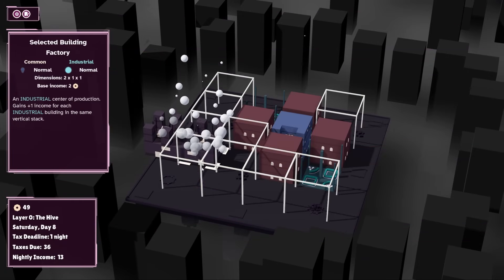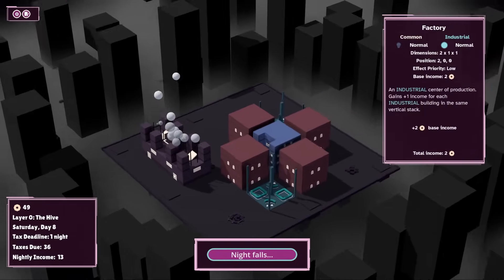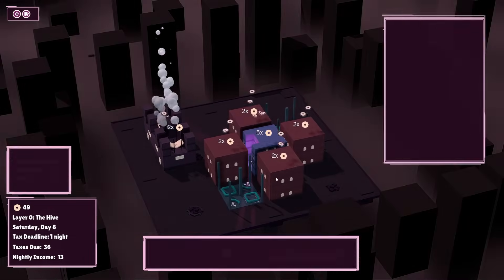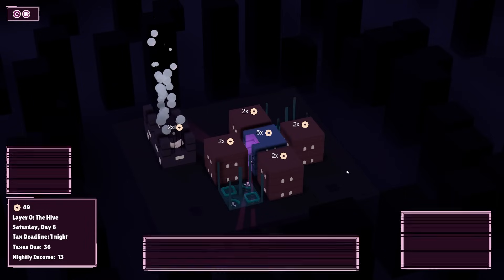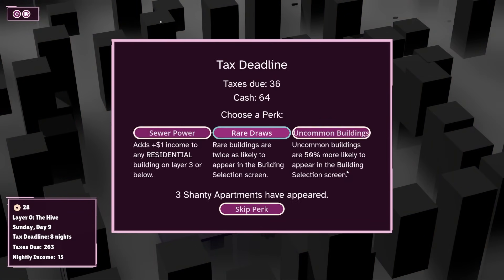We've got 49 cash at the moment, which is quite good — 15 total income. Tax deadline is due in one night. We are going to be able to pay it, because the deadline is 36 and we have 64 at present. So we have a couple of different options. We get to choose a perk, which is very nice. Sewer power adds plus one income to any residential building on layer three or below — that's pretty nice because we're on layer one and only have access to layer two.